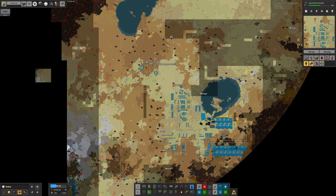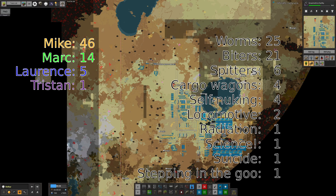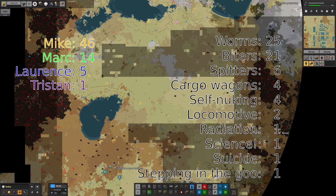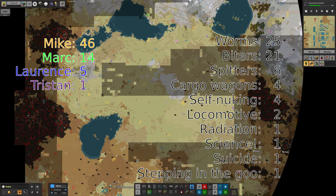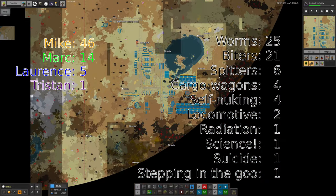That brings us to the part of the video where I talk about deaths in the last stream — and this time people have done remarkably well, with no deaths at all. Since Mike has basically stopped combat and we're all in safe places, there's not much combat going on, which means we're doing slightly better at surviving.